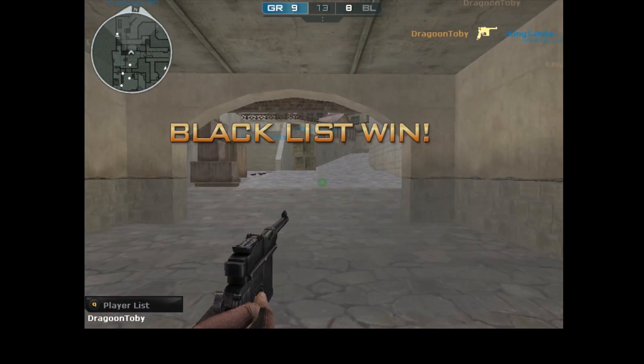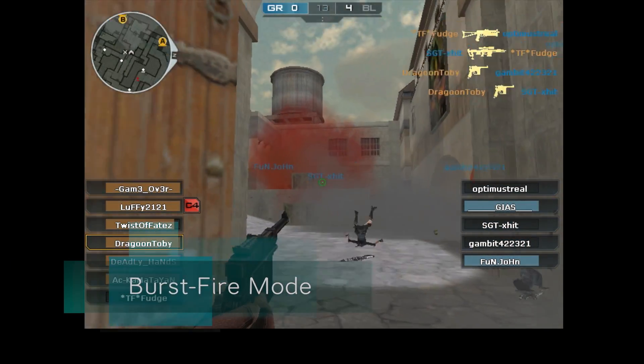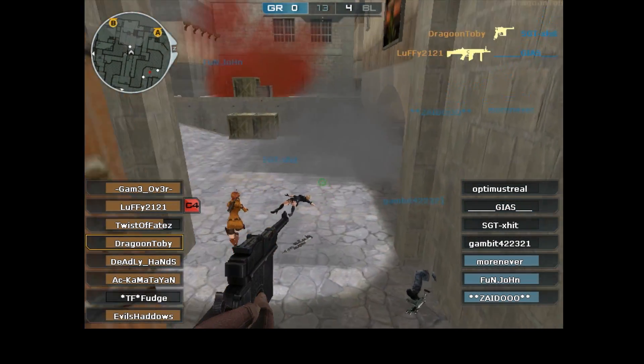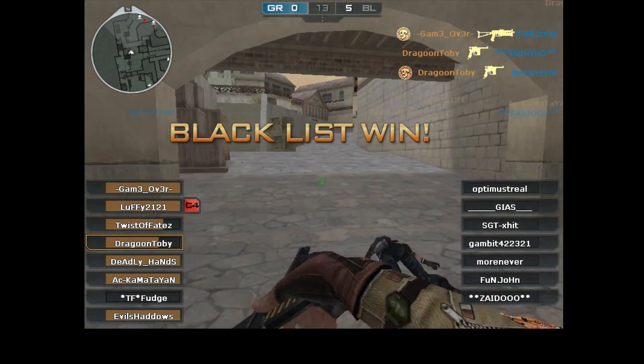Now, what the Mauser lacks in power, it makes up for in fire rate. The burst fire function fires 3 bullets — not in succession, but simultaneously. So as long as all the shots land on the target, you can expect to kill instantly at close range with a single tap.